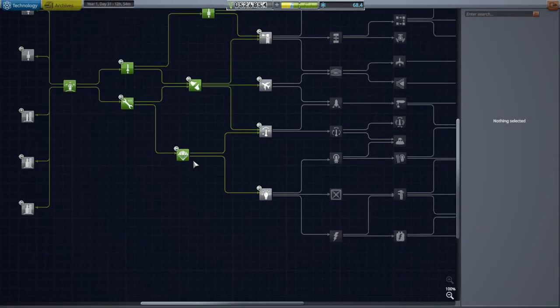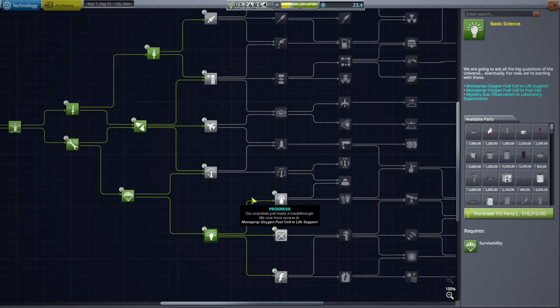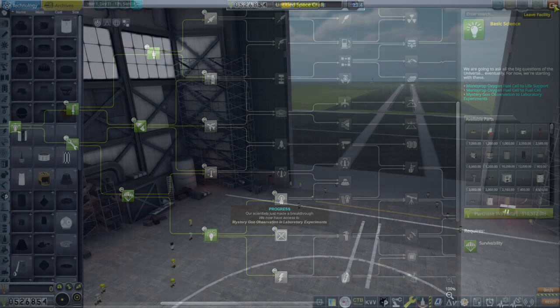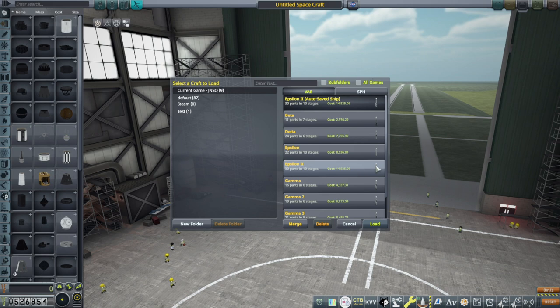Since we're headed down this path for the antennae anyway, I'll get basic science here — that seems the most logical thing. And we will continue to try and unlock stuff. Oh, we've got the VAB music suddenly for some reason — that just completely randomly happens.